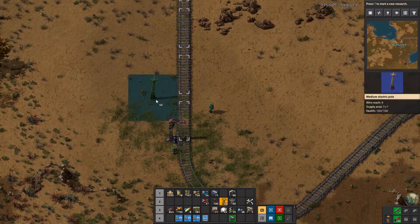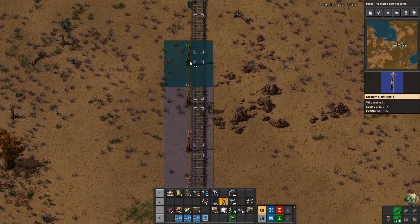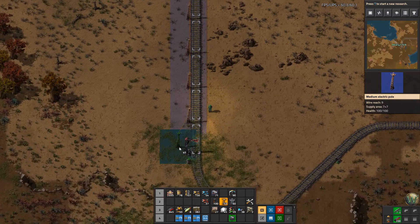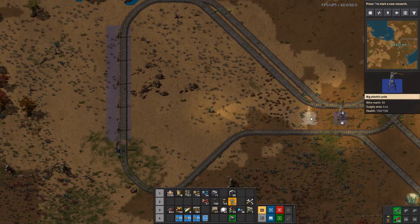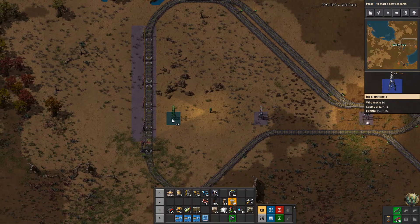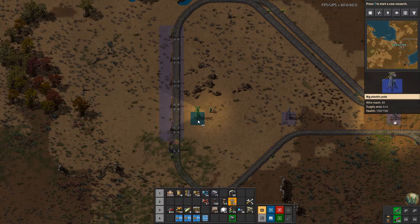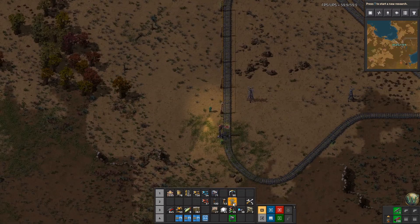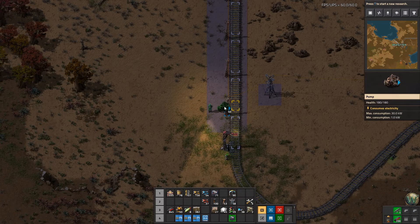The next thing I would do is put down power poles between each car marker — that signifies where those cars are — and put one at the end as well. I usually don't put one at the head end. Then we'll want to bring in the power via the large power poles here. That way you can set up whatever you need to set up here at your train station. I'll hit a quick thing on a fluid train station, and then that'll be the end of the episode.